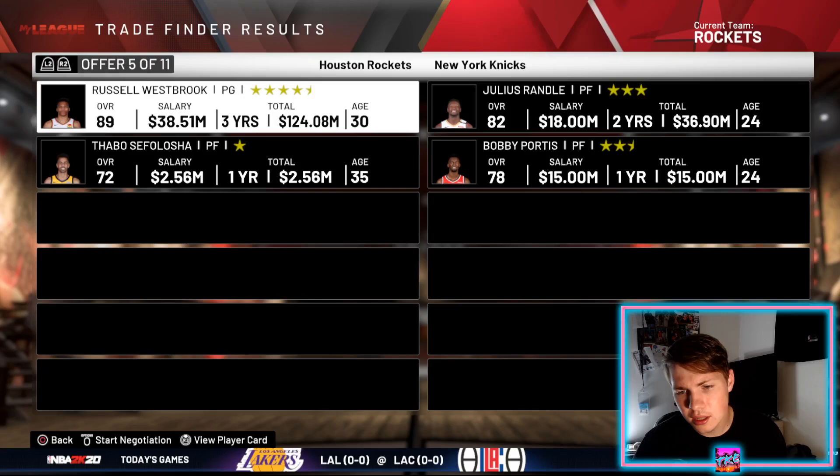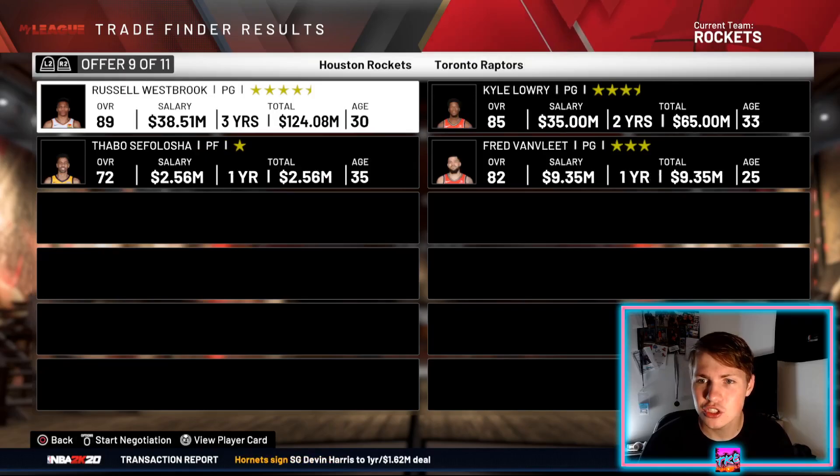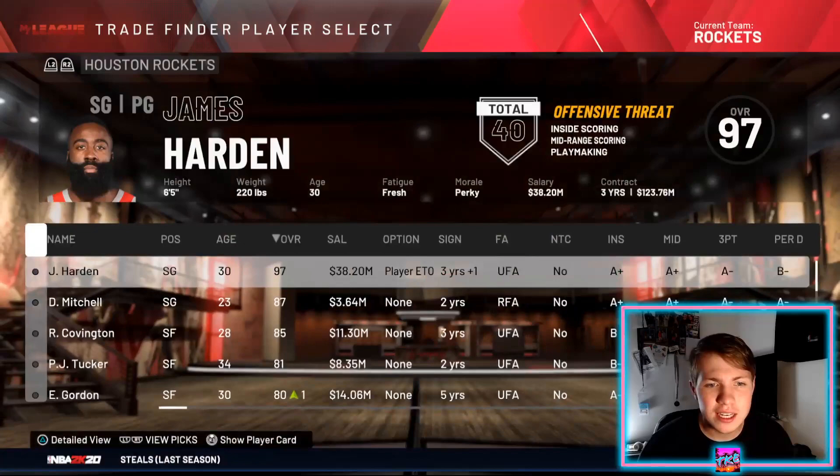Russell Westbrook in the trade finder — we have 11 offers. We'll ask Siri to pick a number one through eleven. She picked four: Donovan Mitchell and Mike Conley. That's actually a really solid trade, one of the better ones out here, so we will definitely do that.